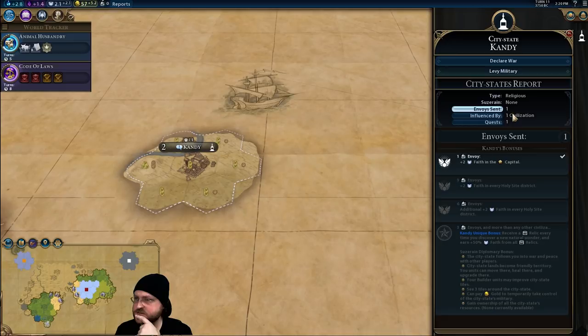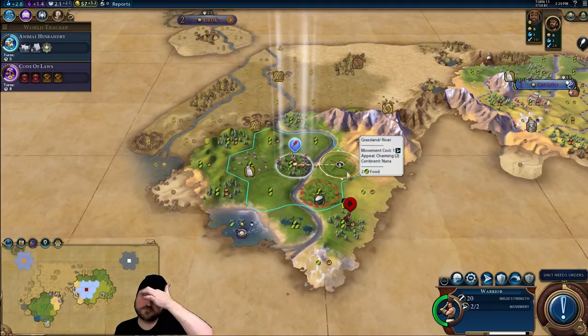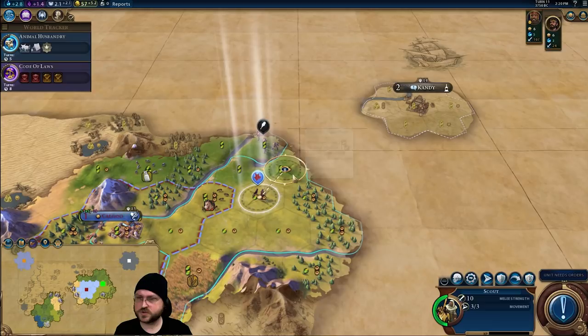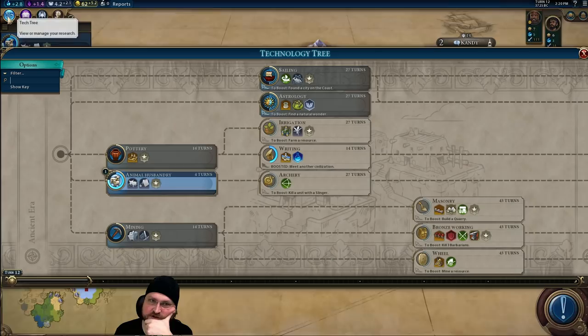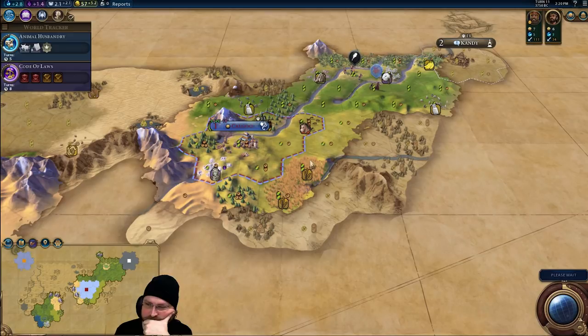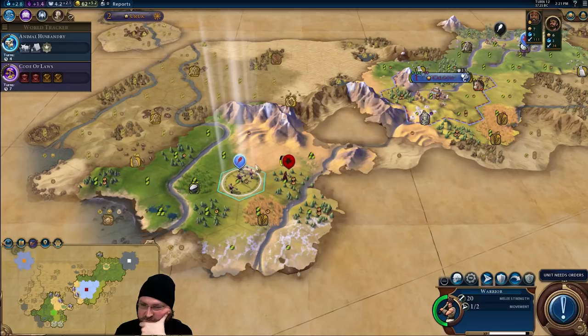We have the slinger. The slinger's quest is to recruit the Great General — that's definitely going to happen at some point because there's just going to be enough warfare. I'm going to go here for a little bit more vision, check up on this hill, and come down here — wow, some great little city spots! Do we rush Mathematics for Petra? If so, do we just instantly lose the game but make Twitch chat happy?